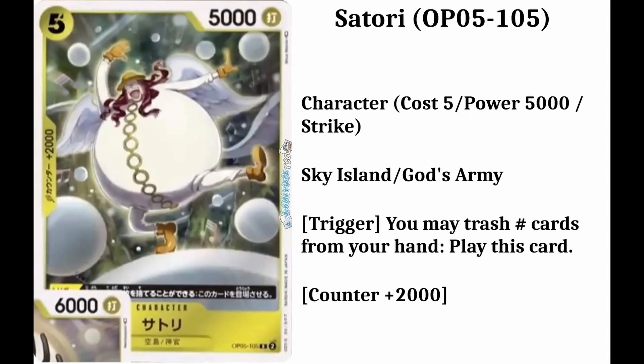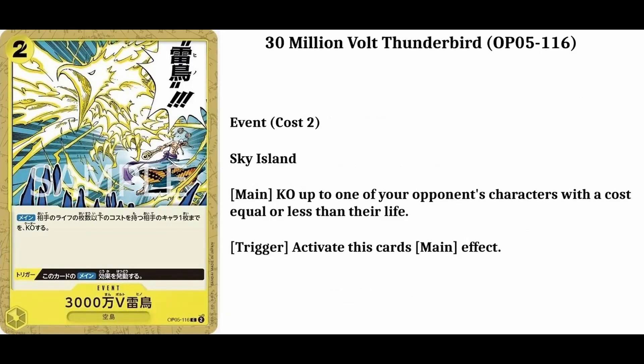The sixth card on my list is going to be Satori. His number is going to be 105. He's going to be a rare card, also a character card. He's going to cost 5 down cards and have 5,000 power. He's from the Sky Island slash God's Priest. He will also have a counter plus 2,000. And he will have a trigger action. The trigger is: you may trash a number of cards from your hand, then play this card.